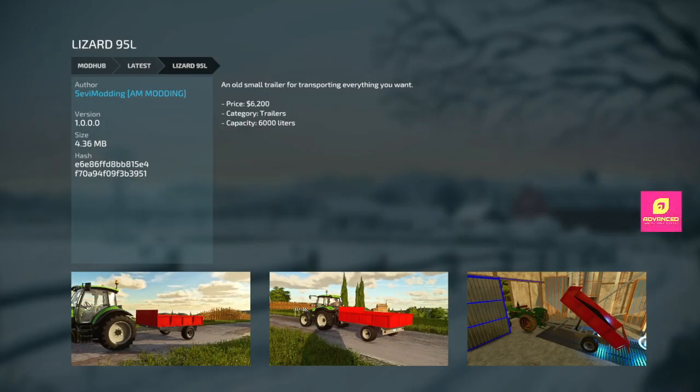Next, a Lizard 95L — $6,200, it's a trailer that holds 6,000 liters. Nice small farm-size trailer. 6,000 liters is pretty good size for that size of trailer, and only six grand — not bad at all.